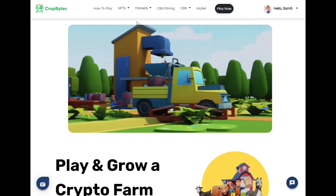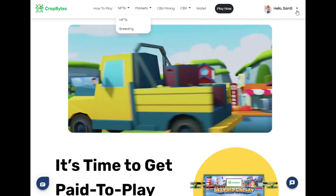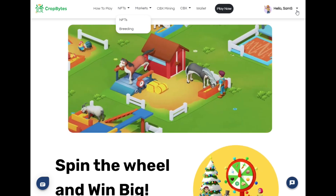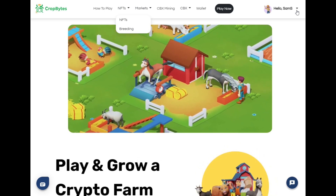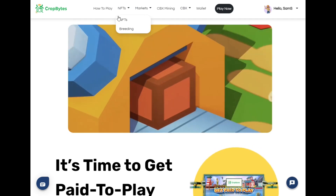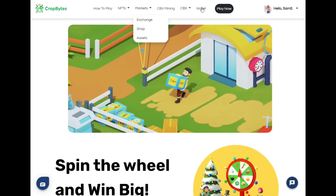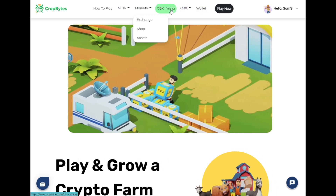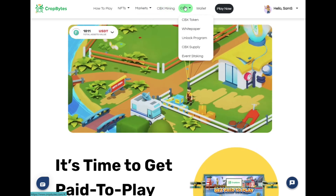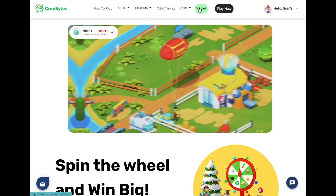Here is the main page. You can enter your email and sign up easily. One big advantage is that the platform already has an integrated wallet — you don't need to log into MetaMask or anything like that. Here you have markets where you buy things, exchanges, shopping. The most interesting part is the wallet. The token here is the CBX. There is also a mining system that works on the platform, a white paper, and events that are always rolling.